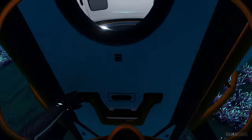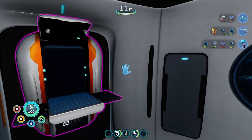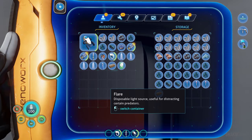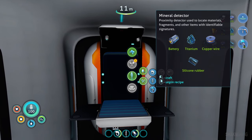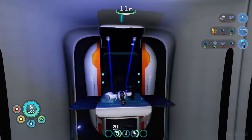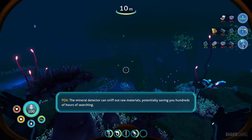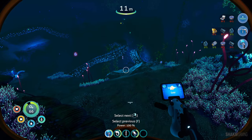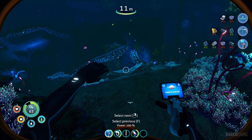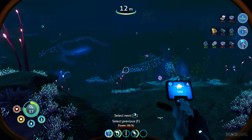Now I think I have enough to make a mineral detector. Let's see what I need - I only need some copper, and I actually already have copper wire. So now we can create this mineral thing. The mineral proximity detector is used to locate materials, fragments, and other items with identifiable signatures. In essence, any kind of metal - the mineral detector can sniff out raw materials, potentially saving you hundreds of hours of searching. I can put it out and switch between things - gold, limestone chunks. Let's set it to search for silver.